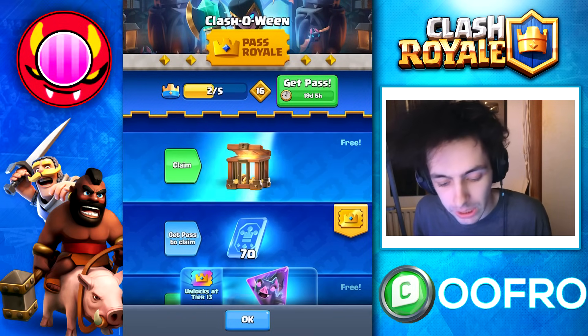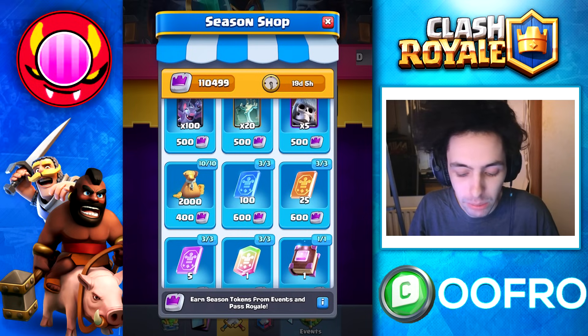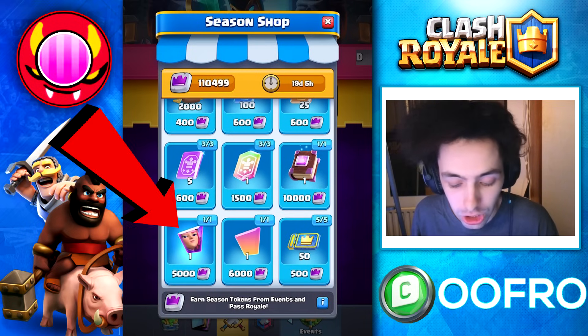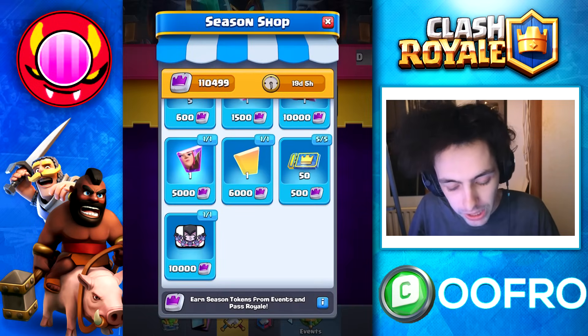There's obviously the brand new Pass that we just went through. In the Season Shop, the book you're going to be able to buy is an Epic Book of Cards. The Evolution Shard available is a Firecracker Evolution Shard. And there's only one emote in this shop — a Night Witch doing a Bat Chain.